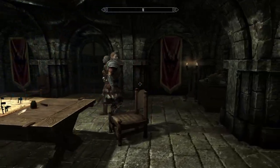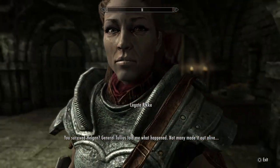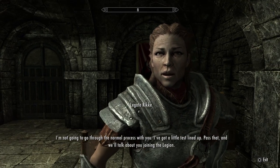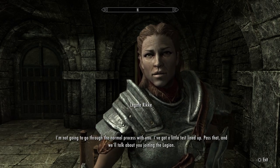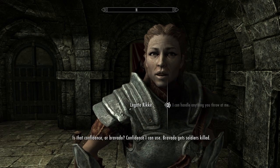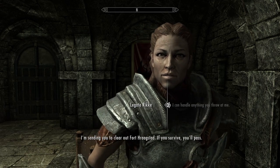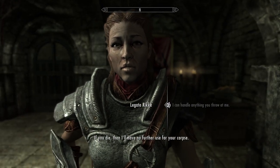Legate Rikke greets us: 'You survived Helgen? Not many made it out alive. I've got a good feeling about you, and I don't often get good feelings about anything. A warrior knows to trust her gut.' She skips the normal process and gives us a test instead: clear out Fort Haragstad. Pass that and we'll talk about joining the Legion. She adds: 'If you die, I'll have no further use for your corpse.' She's also amazing to have.